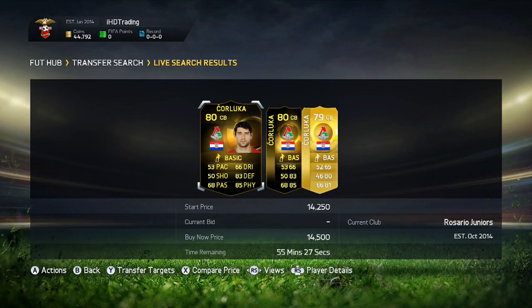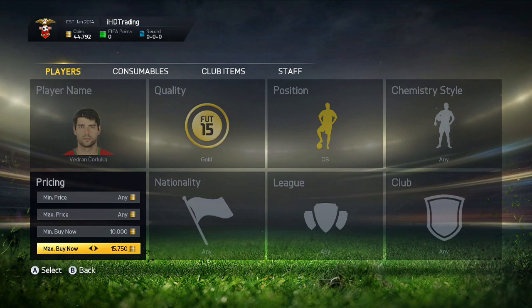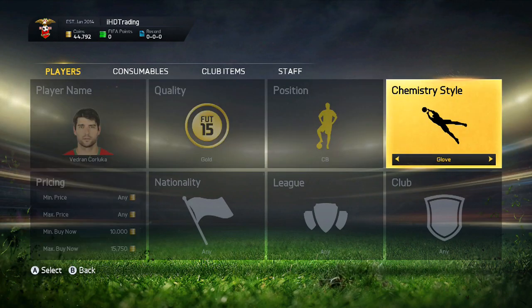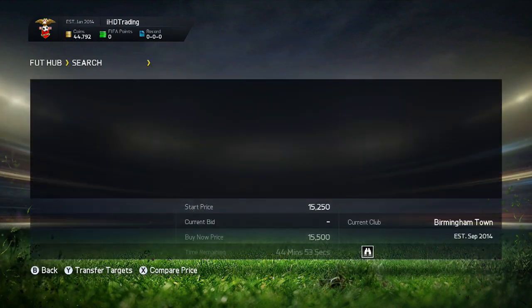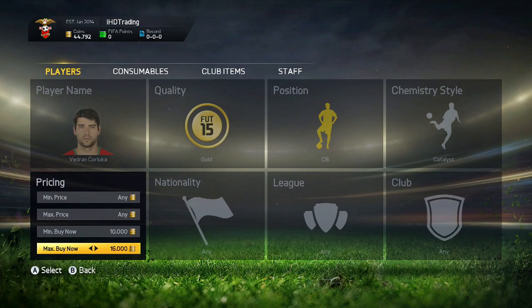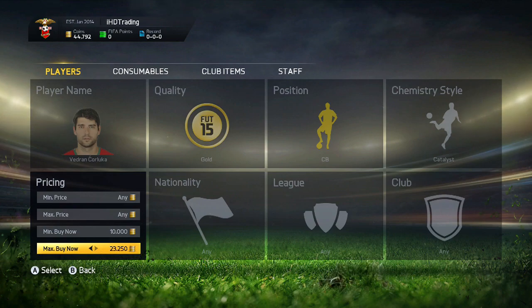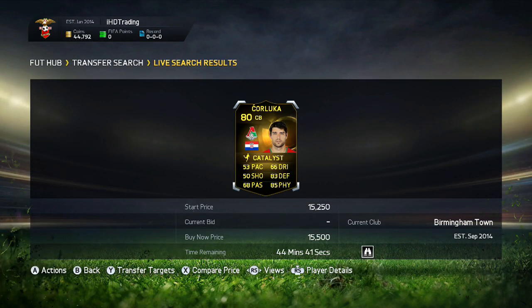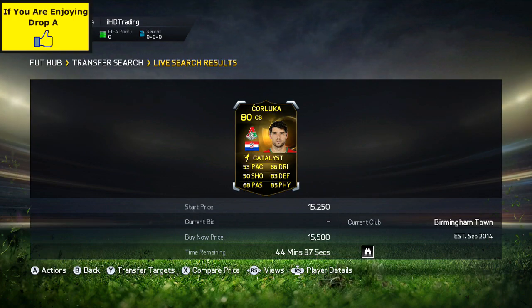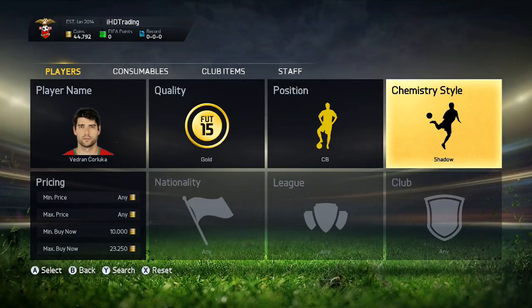Let's try and get his cheapest BIN just to make sure — there's one for 13k here, so pretty cheap. The one we found is the only one on the market with the catalyst applied. Then what you want to do is check his next cheapest price in that chemistry style — there's none, so that's actually a decent one. You could pick this one up for 19k. Check if he has any in shadow — there's none, so that is a really good one.